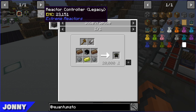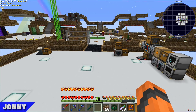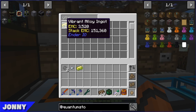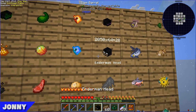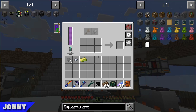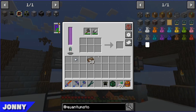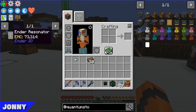We need to make the Ender Resonator for the reactor controller. We just need two solarium, an enderman head, vibrant alloy, and some silicon. I'll probably forget at least one of those things. We also need an axe and shears — it's literally just dark steel or normal. I made the dark steel shears and once we put in the axe and shears — awesome, Ender Resonator done, and it only takes one durability off each, well three off the shears.